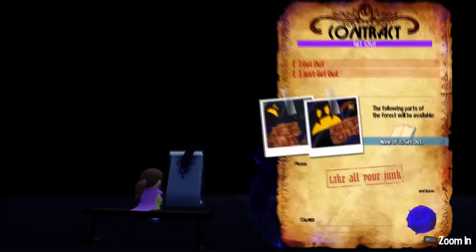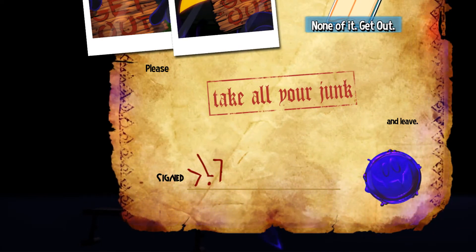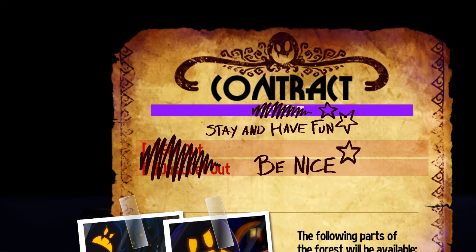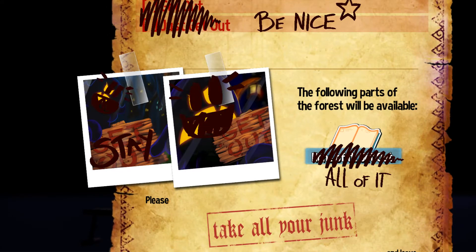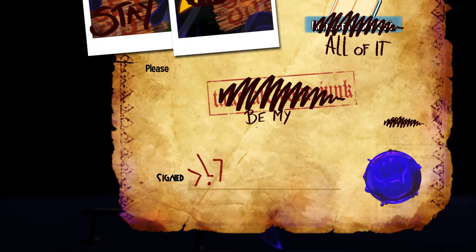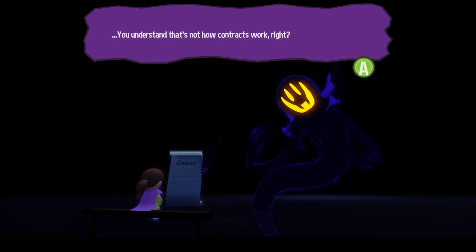Now you can't actually decline this one, it's impossible. However, you could use a little changing. Stay and have fun! Be nice. All of it. Yes. Acceptable. Yes. Be my VFF. Perfect. You understand that's not how contracts work, right? They do now, bitch!